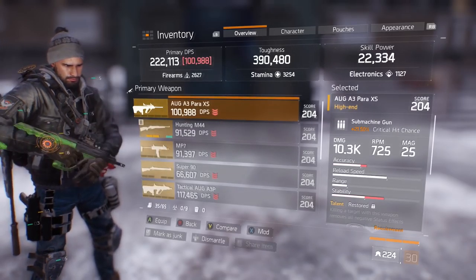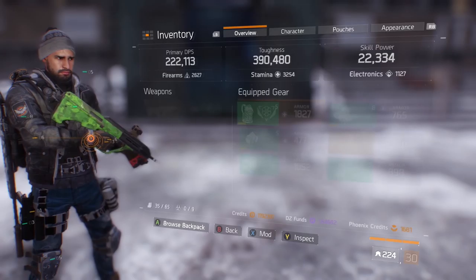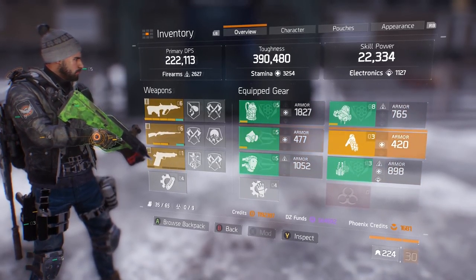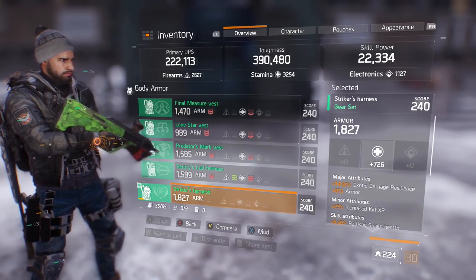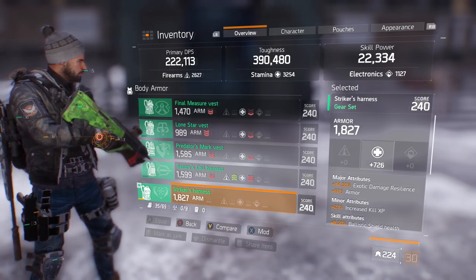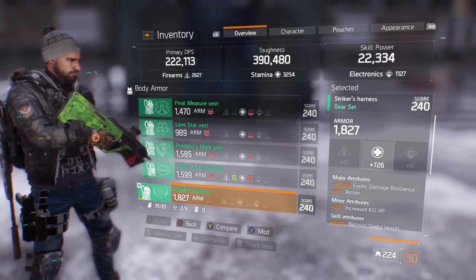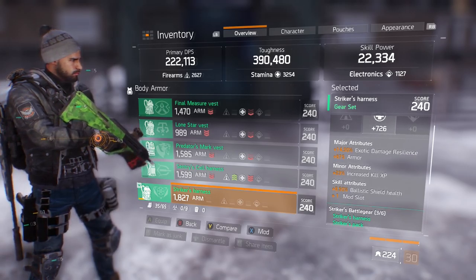Moving on to equipped gear — everything here is 240 except the gloves which are 204; you can't get them at 240. The chest piece is a stamina Striker at 240 with Exotic Damage Resilience, Armor Increase, Kill Ballistic Shield, and a mod slot.